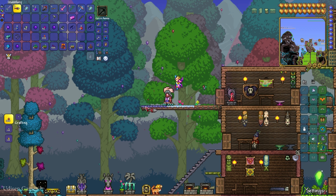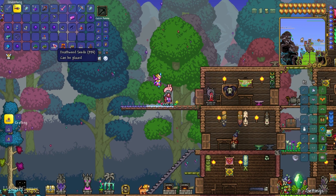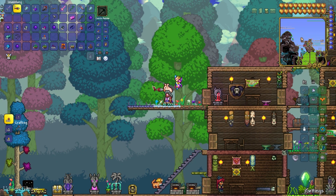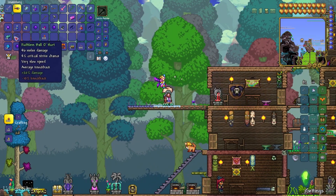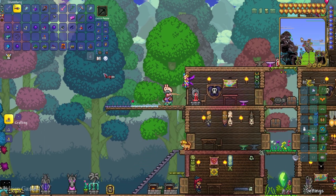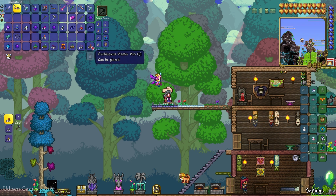For the sweet, use the sweet planter box with the sweet seed — press the left mouse button and you place the seed in the box. Additional plants will grow from it. When this plant blooms, you can destroy it with the drill and receive plants and seeds. The same mechanic works for day bloom, moon glow, white water leaf, and fire blossom.